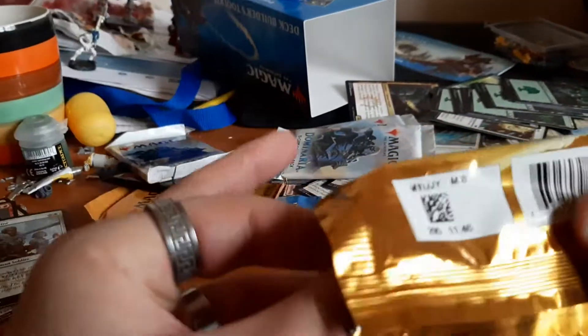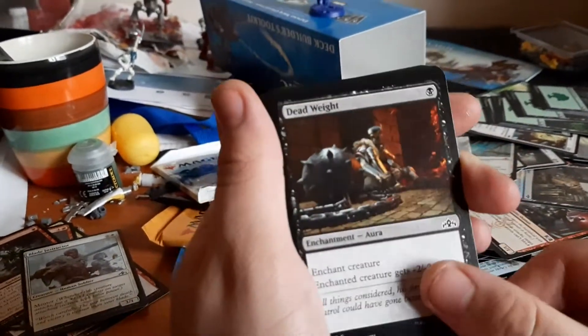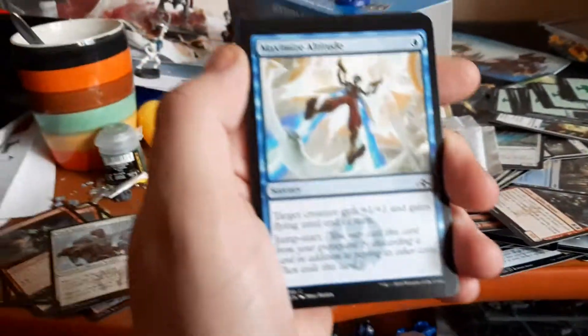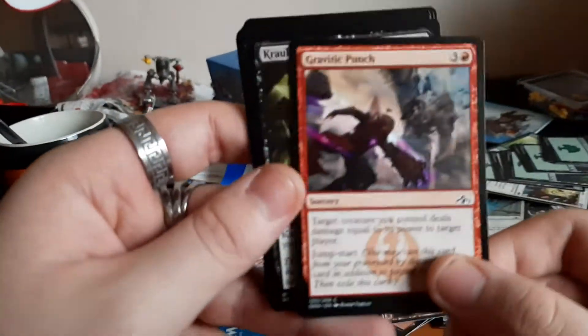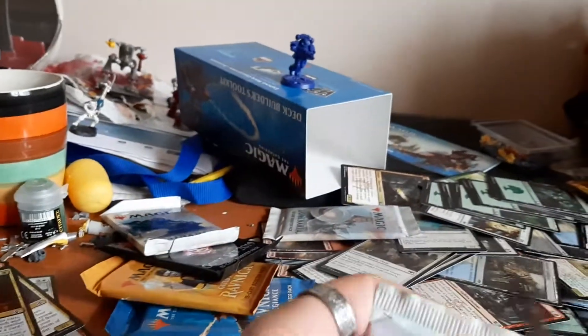I've done a stupid mistake. It's always good when you have two heads — ultra promo card, whatever, I don't care. Let's see — color the culprit, a Dead Weight — just like what my father says about me. Devious Cover-Up, Goblin Fire Urchin. I have no idea if there's a rare in any of these. Maximize Altitude, Rosemane Centaur — I like him, I'll put him in my liking pile. Gravitic Punch. I don't like this one. This was a bad one overall, but I like a few cards from that set.